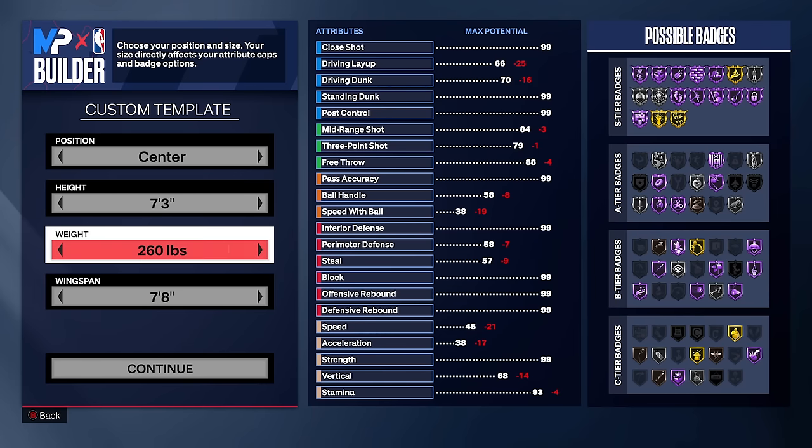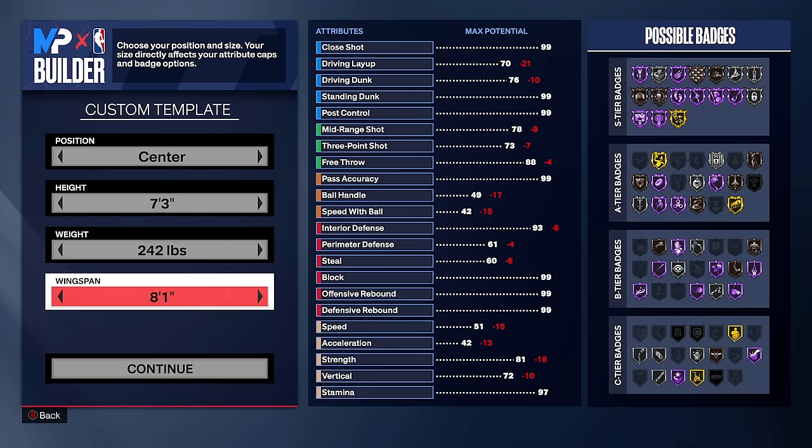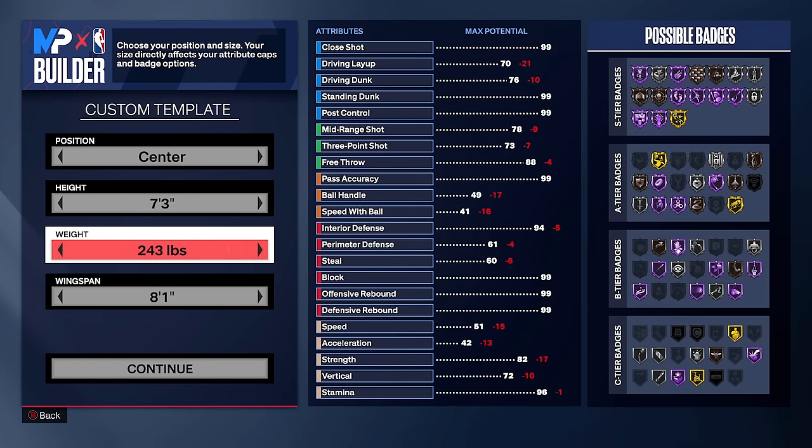All you need is 84 strength on a 7'3 — I have a 7'3 with 90 strength and it's not needed. You already get the physical advantage from your taller build and longer wingspan. Max wingspan on this build is eight feet — the longest you can get in the game. Weight goes to 246 pounds, the lowest you can go while still getting 84 strength. This makes it potentially the fastest 7'3 you can possibly make, with 50 speed at that height being pretty fast for a 7'3.